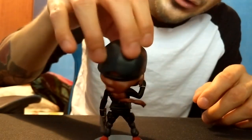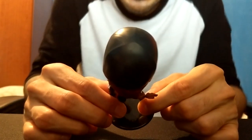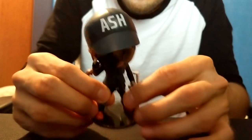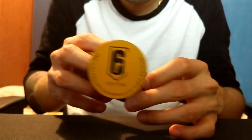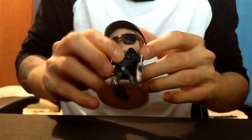Her little pouches hanging on the back — it is well-designed, guys. The colors are on point, I can't complain. It looks just like her in the game — her hairstyle, her hat. It's pretty cool. If you take a look at the bottom, it has the logo of the Rainbow Six Siege game. It's pretty official.